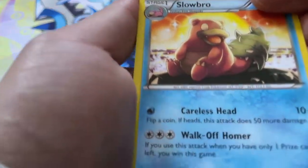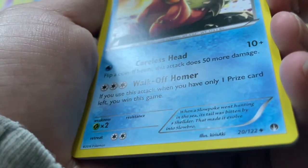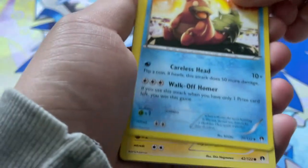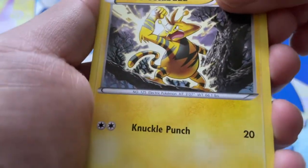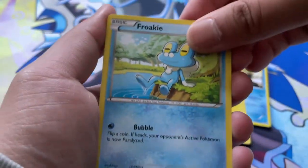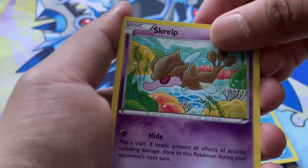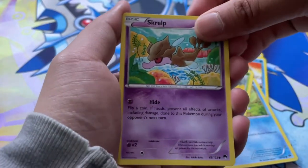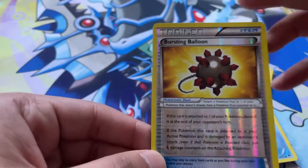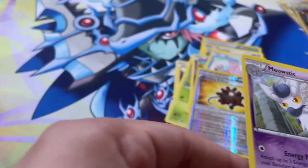Stantler, Slowbro — this is very nice art. Who's the artist for this one? Curious Aki. Electabuzz, Froakie, Petalil, Scrup — I always forget Scrup was a Pokemon. Corsola, a Bursting Balloon Reverse Holo. And our last card is another Meowstic.